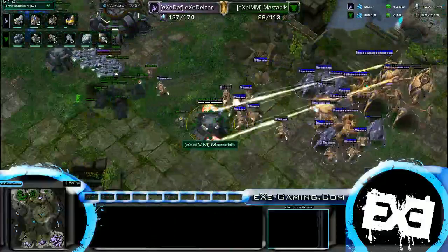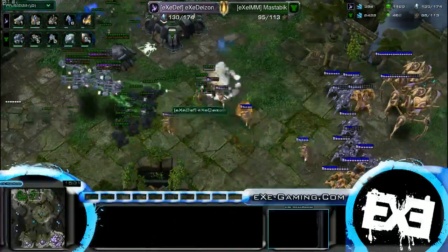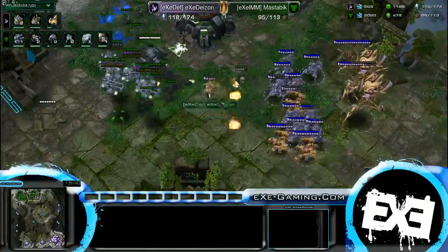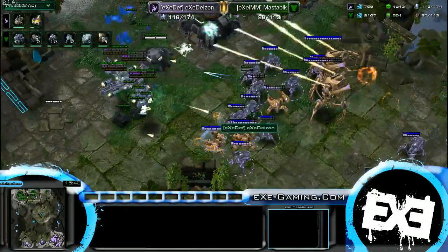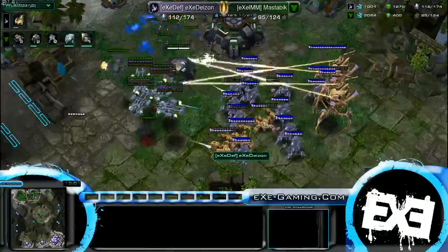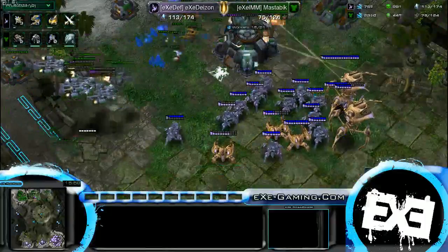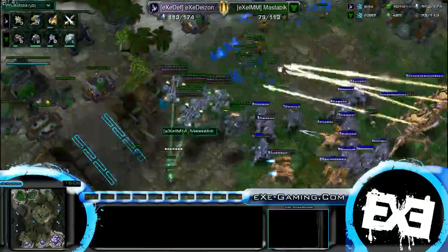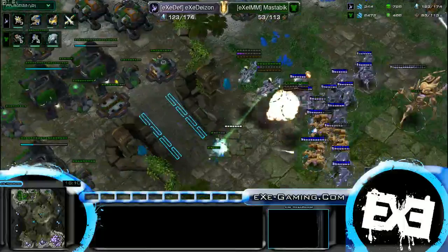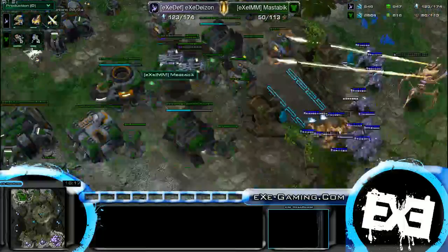Widow mines are being dropped — they're going to be used offensively here. And I think this is going to be it for Master Bic, who is at 95 supply, although he is defending this rather well. The widow mines are doing hard damage. Looks like this is going to be the end — two Immortals are still alive, two Colossus are still alive. There's absolutely no way that Master Bic is going to hold this. He even has 2,400 minerals in the bank — they don't really have the production. Let's give it up.